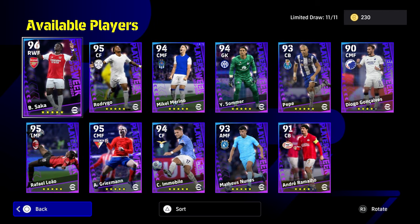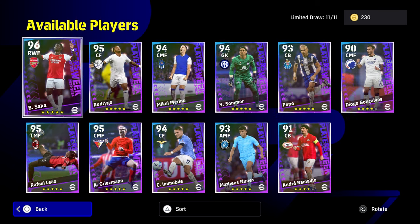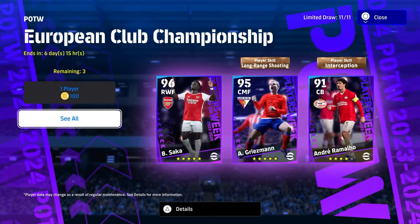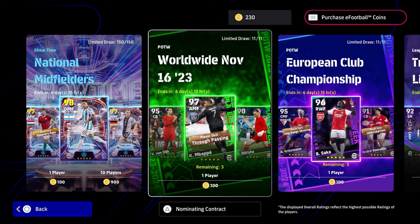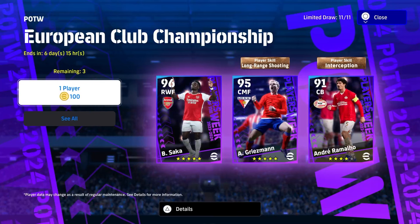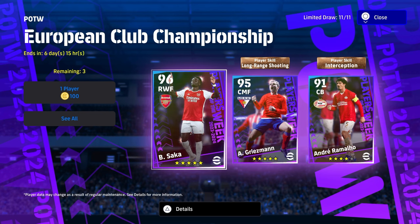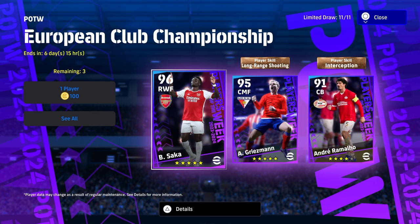Sommer, Griezmann, Leao, and Rodrigo are my top picks from this set. Don't forget to like and subscribe — we live stream every Thursday, Friday, and Monday. Let me know if you're going to spin or skip, because at this stage in the game with national midfielders and worldwide players available, you should really only be spinning if you're a newcomer, don't have a great squad, or are looking for a specific favorite player like Saka. For everyone with a godly squad, these players aren't really going to cut the mustard at the top level.